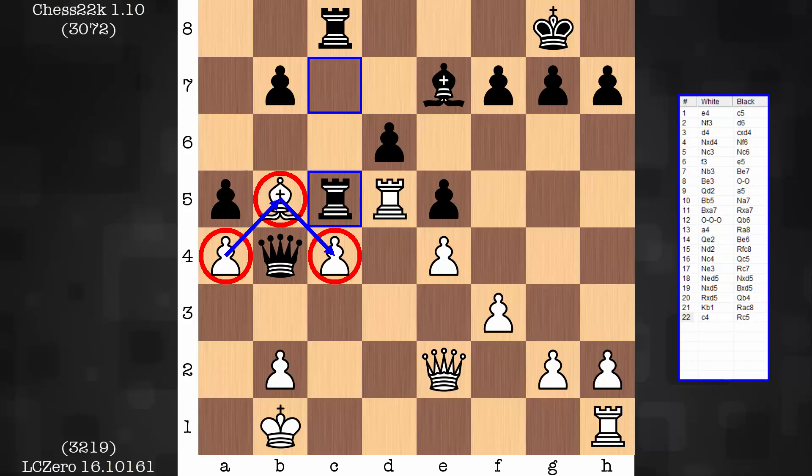And they also do something else. They provide great security for the king. I know these pawns are extended a little bit, but you'll notice that when the king is on a2, there's actually no good checking square by the queen. A2 is a wonderful pocket for the white king.